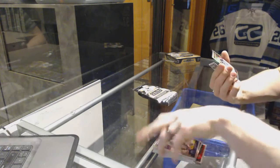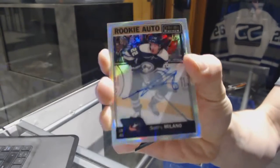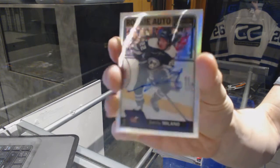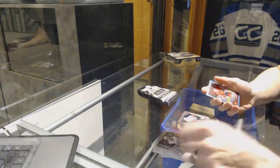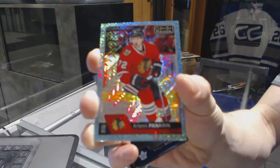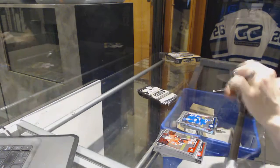We've got a rookie auto rainbow Sonny Milano and a marquee rookie Matthew Kachuk. We've got an ice blue Trax Artemi Panarin and a marquee rookie William Neander.